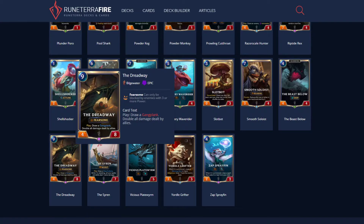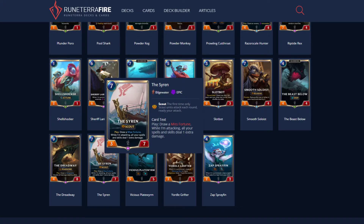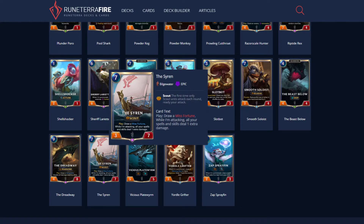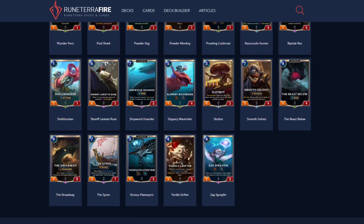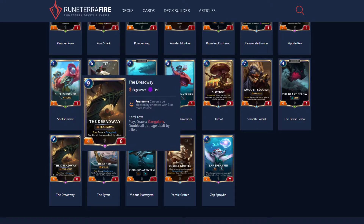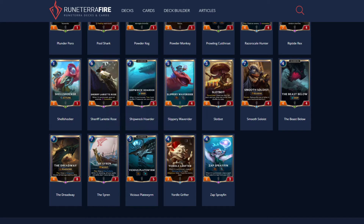The Dreadway is not a good card because it costs 9. It's a 9/4/8 — draw Gangplank, double all damage to apply allies. The effect is amazing, but I would much rather have Scout over Fearsome. Thematically, Scout makes more sense for MF and Fearsome makes more sense for GP. But a 7-cost card with Scout that makes all my skills deal additional damage is better than a 9-cost card that deals double damage. If you play the Dreadway on 9, you don't get to play your GP until 10, so it's just a way to get an extra GP into your hand. I'd rather have the Siren over the Dreadway.